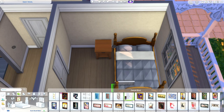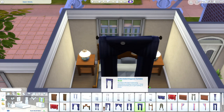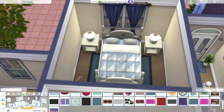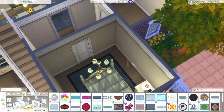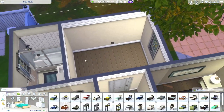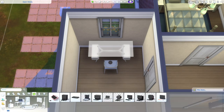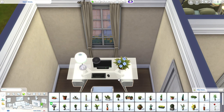Now we are in the downstairs bedroom — I figured there was probably a grandma or grandpa or both living here with their son or daughter. So I kind of made it look like an elder Sim lived in this room. I added a picture that I don't want to call ugly but just not very pretty — I feel like an older person would like that type of art.